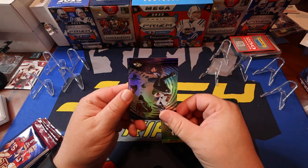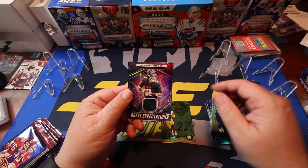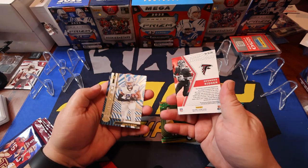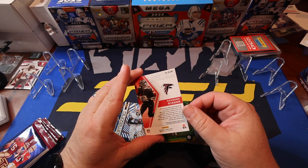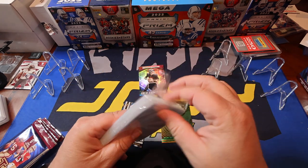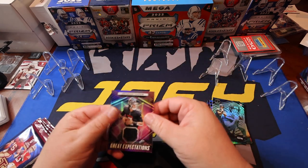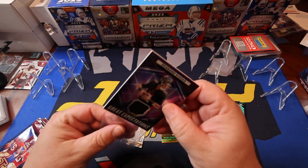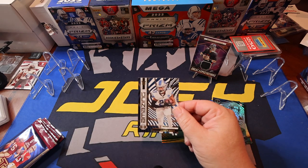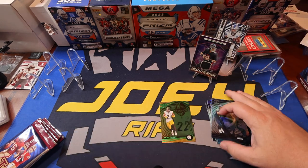We got Waddle, OBJ, Travis, JSN, and a Great Expectations — Desmond Ritter. There's a memorabilia card — or jersey, as people have been correcting me. It's not from anything specific — not game worn or anything. Let me get a sleeve to fit this. There you go, Great Expectations. And we got Jamir Gibbs on the Amazing. We're gonna sleeve that up as well. That's a pretty cool card.